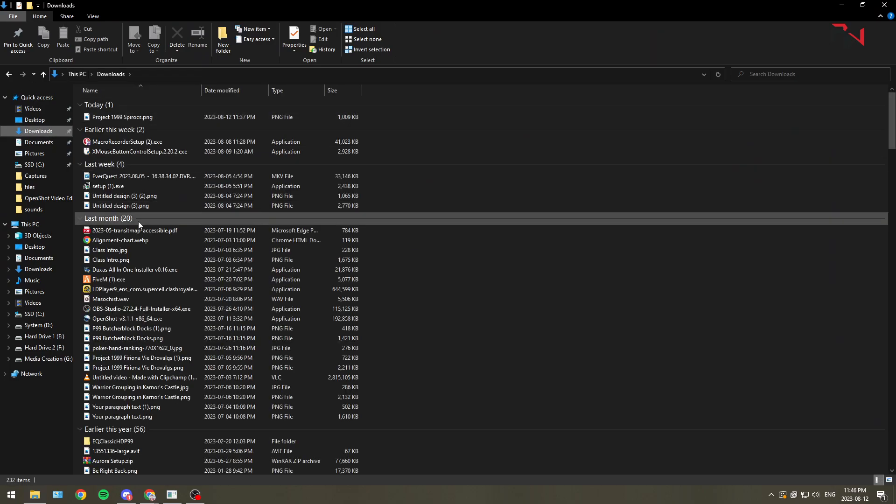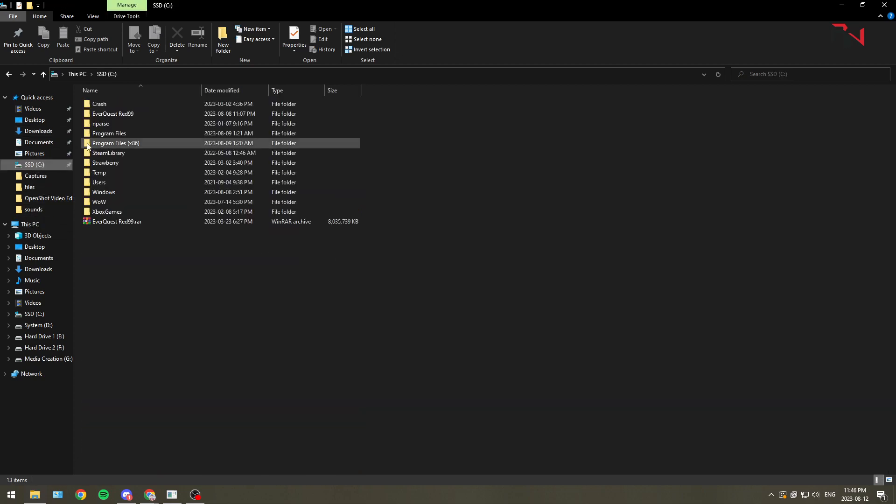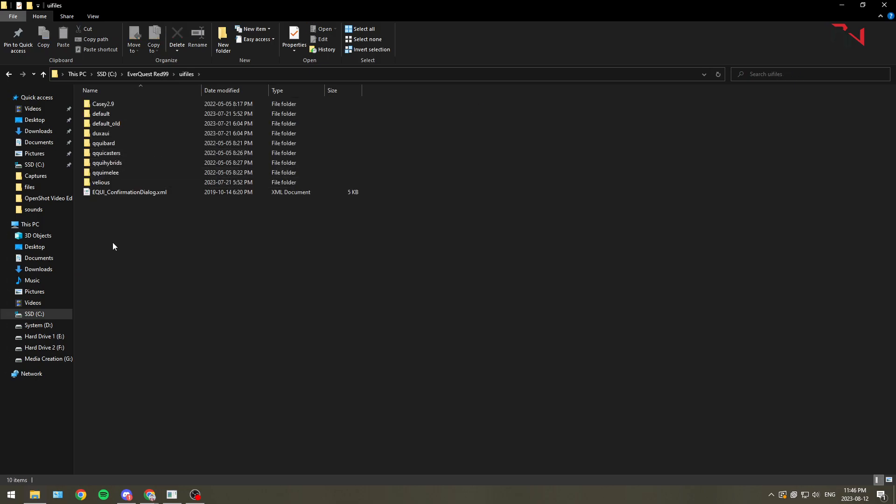It should be in your downloads when you download it. Just unzip it. After you've unzipped it, go find your EverQuest install. Make sure you have it copied, and find your UI files. Paste it in here. The file itself will look like this.